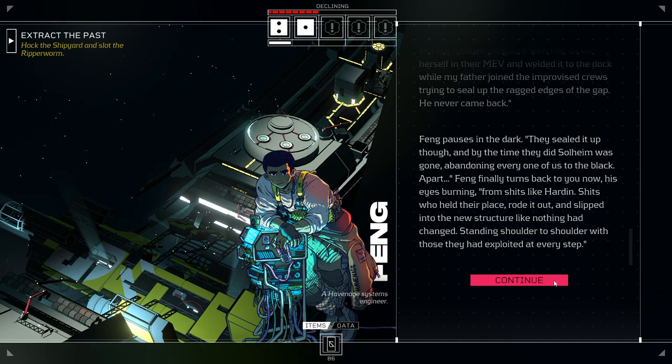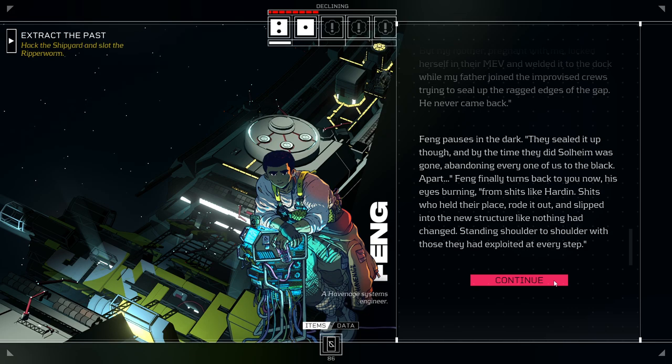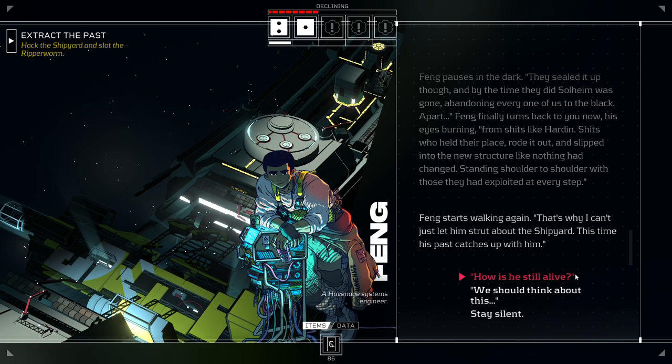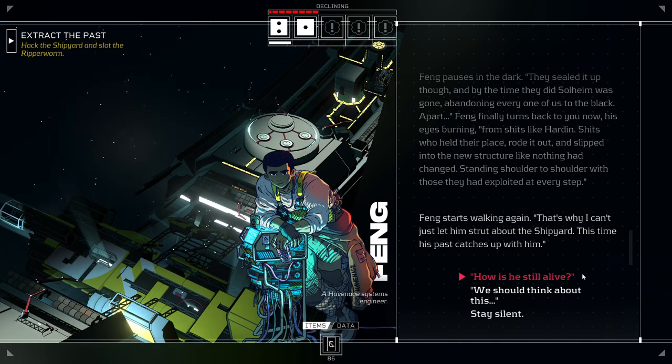'You know, people like to tell stories about Erlen — how he brought the factions together, spoke to the crowds, turfed out Solheim — and maybe that's true. But my mother, pregnant with me, locked herself in their MEV and welded it to the dock while my father joined the improvised crews, trying to seal up the ragged edges of the gap. And he never came back.' Feng pauses in the dark. 'They sealed it up, though. And by the time they did, Solheim was gone, abandoning every one of us to the black. Apart,' Feng finally turns back to you now, his eyes burning, 'from shits like Hardin.'